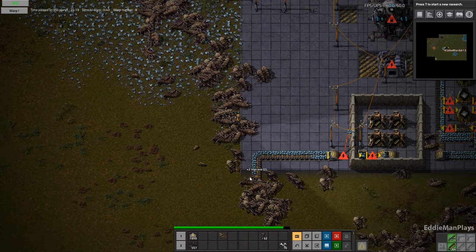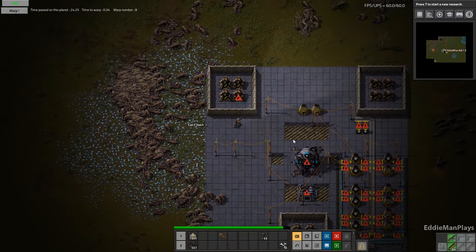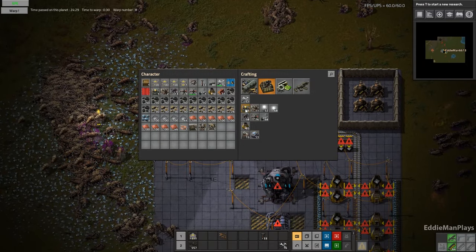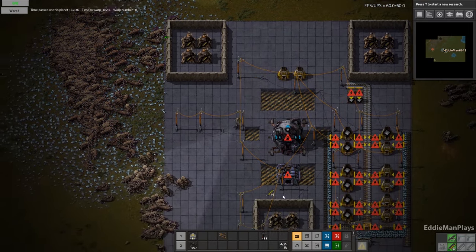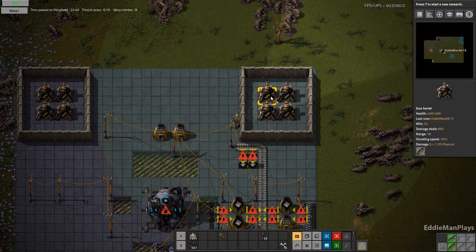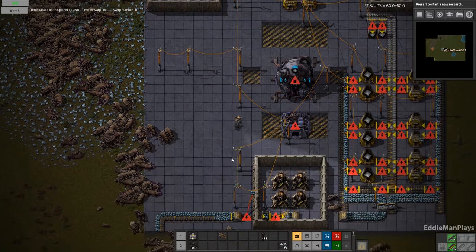That's all on the platform. We can't afford to lose anything, especially with the resources being so slim right now. We are just going to make sure that I keep these turrets somewhat stocked up here. Those are good, we got 10 seconds.